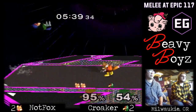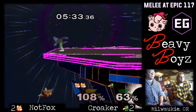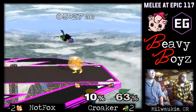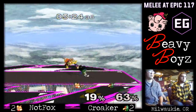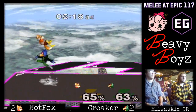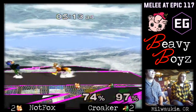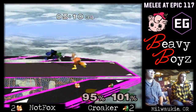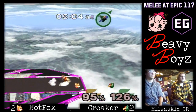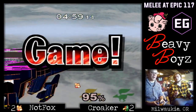Croker's really trying to make something happen over one of these ledges and close it out early. He's going to lose that stock and we're going to go to the last stock of this set. I hope it doesn't go down cheesily — I hope it goes down really honestly. Croker getting something started. They're both looking for dash techs — like three or four dash techs in a row. This is really hard for Falco. That was it — a down smash, a really well-placed down smash.